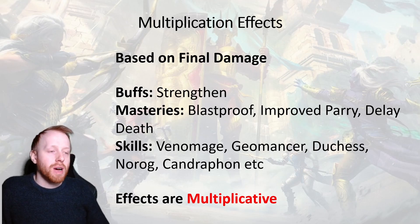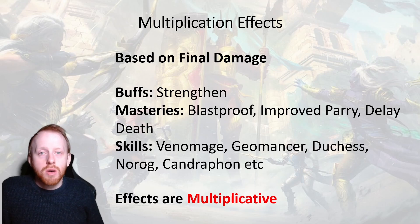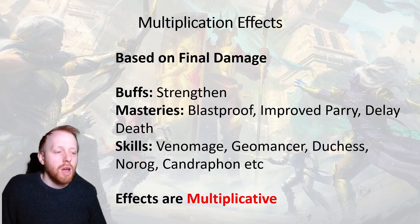The main one that will come to most people's minds is the strength buff. Other things considered as multiplication damage reduction effects include masteries such as Blast Proof, Improved Parry, and Delay Death, as well as skills such as Venom Age, Geomancer, Duchess, Norog, and Candraphon — there are a couple of others as well, some of them are self buffs.